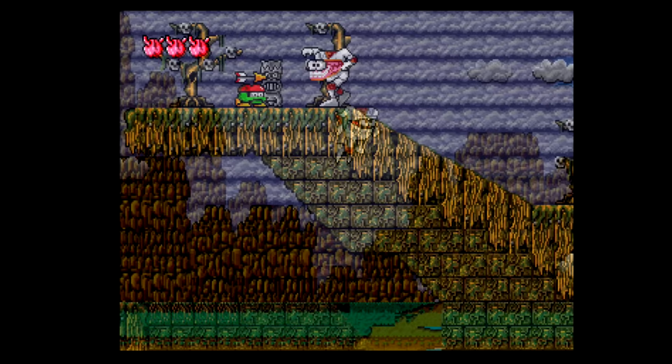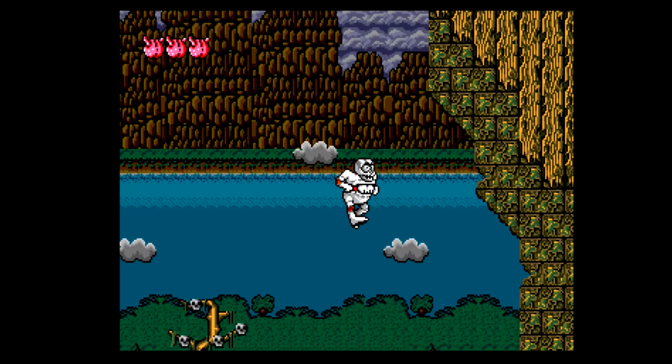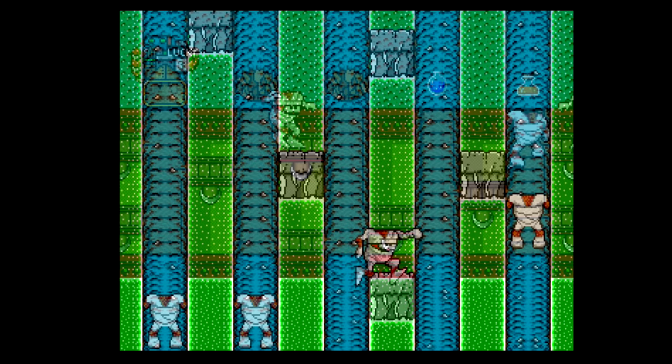Chuck also has a skull-like power-up that serves as both a projectile attack and an extra hit point. Chuck also has hearts that act as his life — each heart can take two hits before it disappears, and once all your hearts are gone, it's game over. Breakable statues litter each and every stage, and that's where you'll find your items. Extra lives and coins are hidden in them as well.